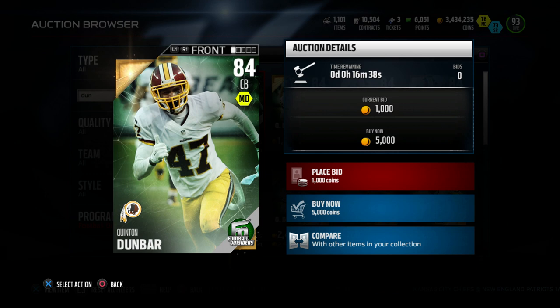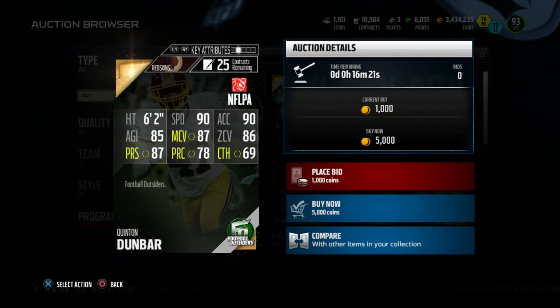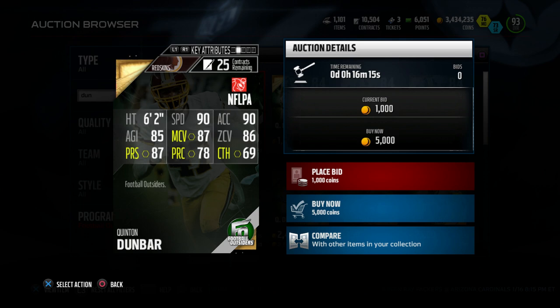Up first, we got Quentin Dunbar for the Washington Redskins, coming in with an 84 overall, 90 speed, 90 accel, 87 press, 87 man coverage, 86 zone coverage. Not too high on this card — it doesn't look like it really specializes in anything. I think it could be a solid card to pull, maybe in a pack and play series. But with that being said, let's hop to the next card.